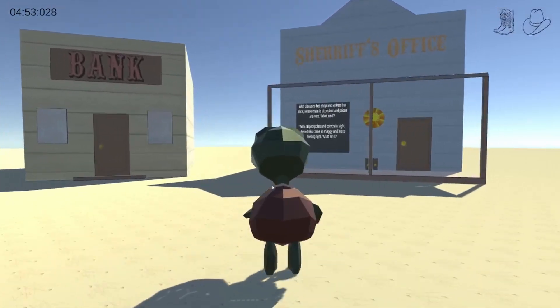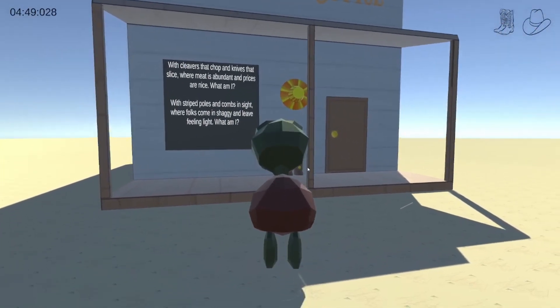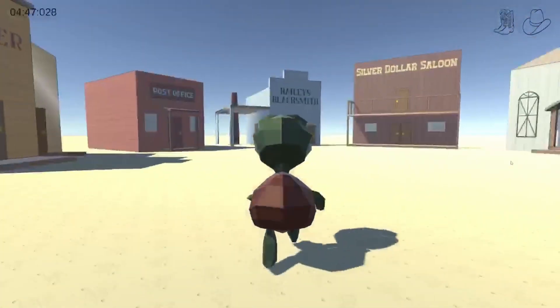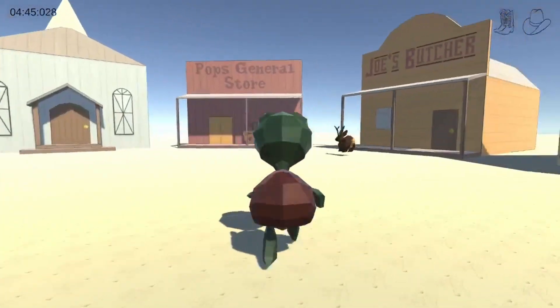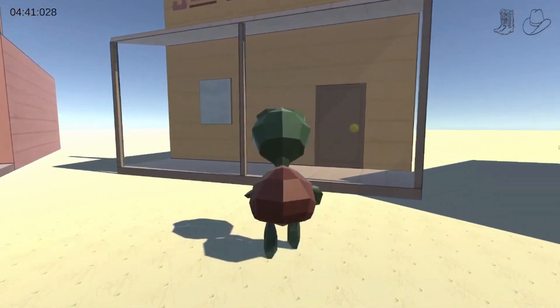As shown earlier, you'll generally begin the game by reading the riddle board outside the sheriff's office. From there, you'll go to the building that the riddle described, and once you interact with it, you'll encounter one of two minigames.